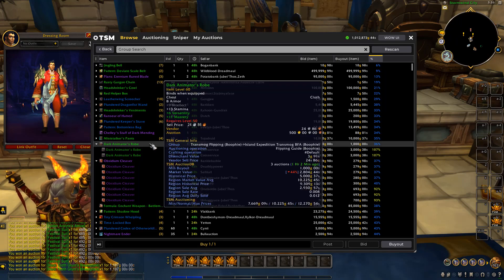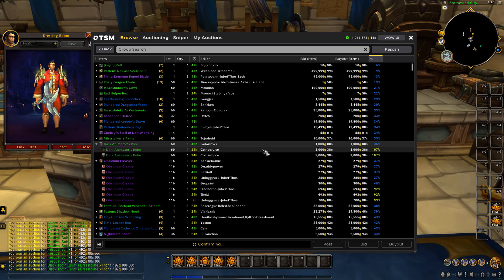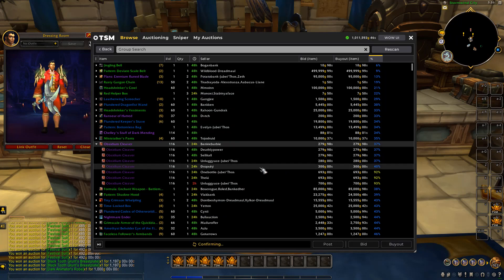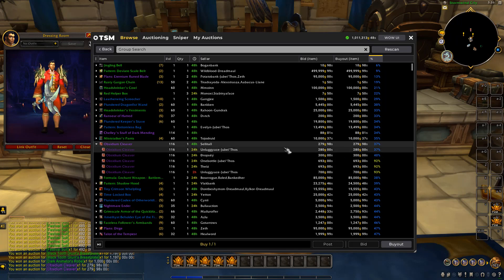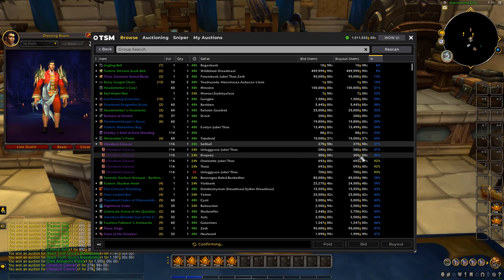There's one listed for 1K and the rest are 3K — we'll just buy the 1K one and post at 3K. Here's another item with a few listed for 279 gold, and all prices are above 600 gold, so we're happy to buy them all the way up to the 693 gold listing. That's about it for today's scan — let's make sure we buy the rest of those up.